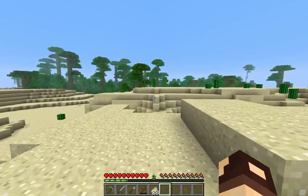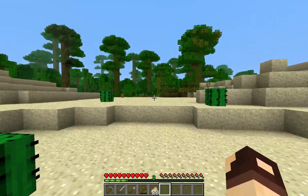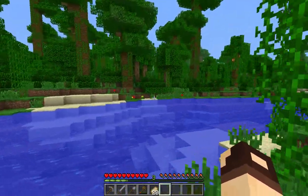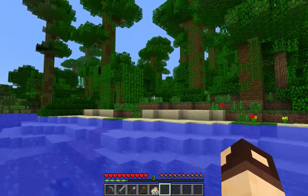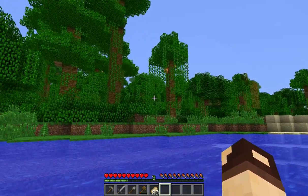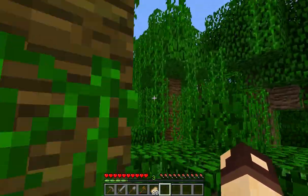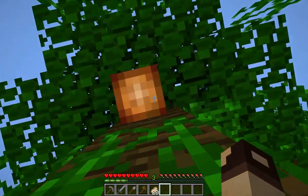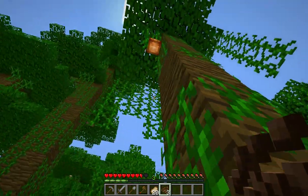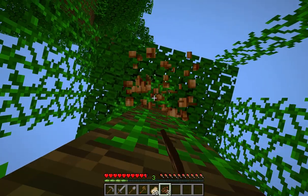So now we know there's a jungle right on the other side of the desert to the south of us. We're going to go ahead and see if there are any cocoa beans within. There we are — right there. Grab some cocoa beans, take this small tree and that stuff there.